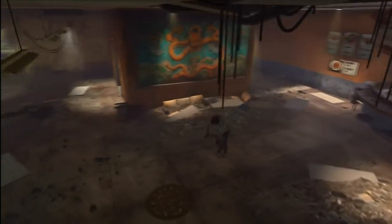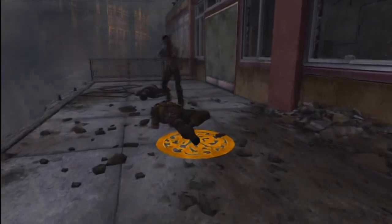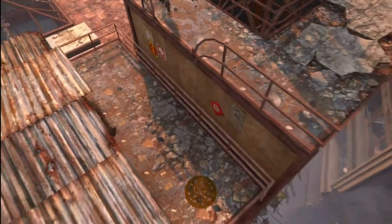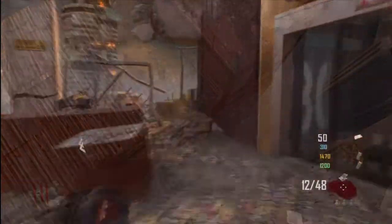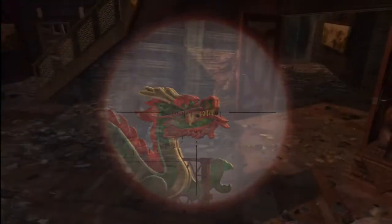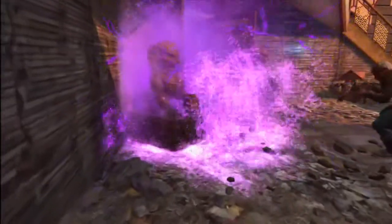There are four symbols located around the map that you need to find. They're pretty easy — should be easy to find from this video, it's not very hard. Once you have power and everything set up, you're going to want the SVU and snipe them out of the dragon's mouth.